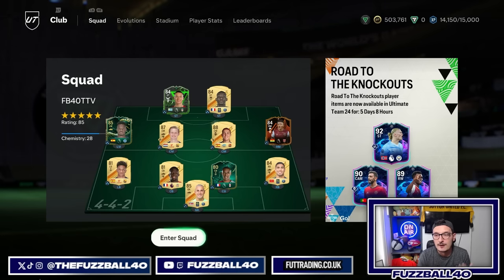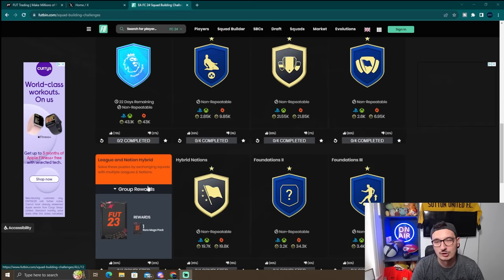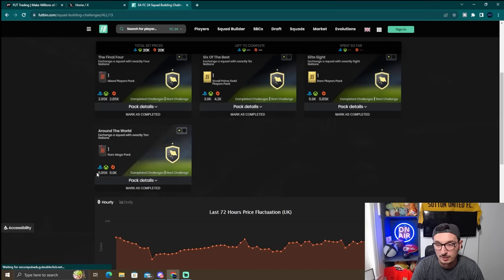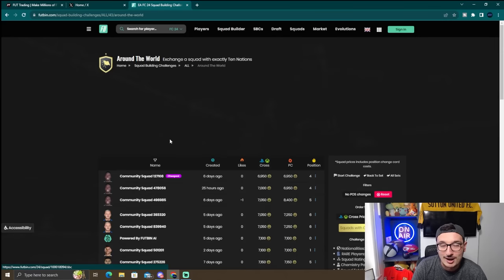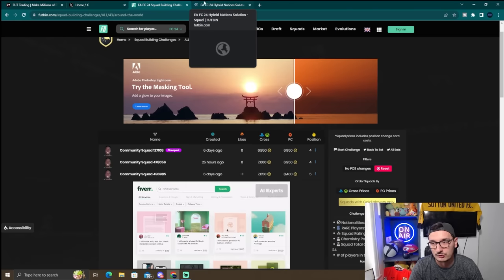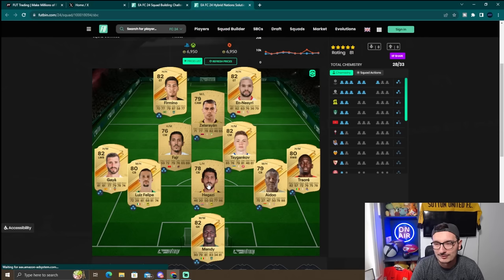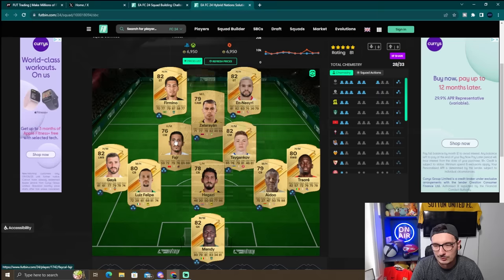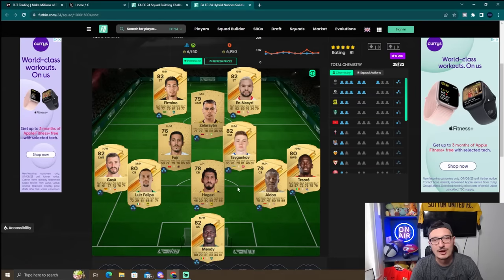You can also do SBC solution trading, which has got really good in the last 24 hours. Everybody is trying to make coins and then putting those coins into getting packs. You can go to Foot Bin and look at hybrid leagues and hybrid nations SBCs. For example, a 7K hybrid nations challenge — on the website I've put together the 170 best cards to use for this. You go and look for players that continually come up in solutions, buy them at their lows, and hold on to them.